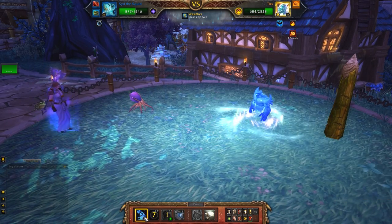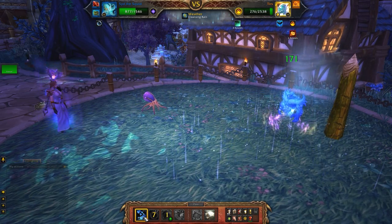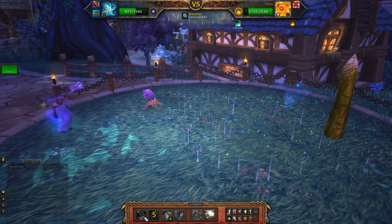Whirlpool is about to hit — pretty good. He tries to heal himself and gets a little bit out of it. This looks like it's going to take us like two more Water Jets... one more Water Jet. Bubble blocks the rest of that and there we go — down goes Tears.